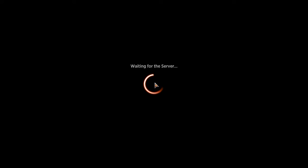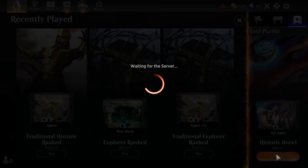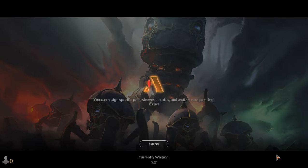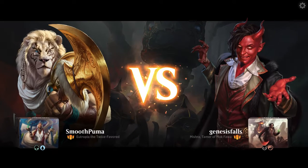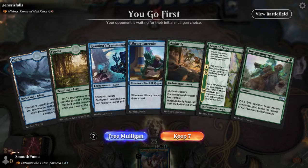Friends, we already know: commons and uncommons aren't cutting it with Eutropia. Well, let's go for one more — at least if we get a win, we can say we didn't get swept. Let's see what happens. Who's our final opponent going to be? We're going to play Genesis Falls and get punched in the face a lot by Mishra!